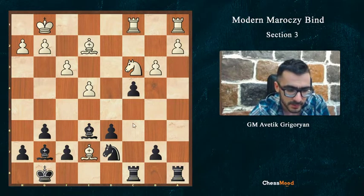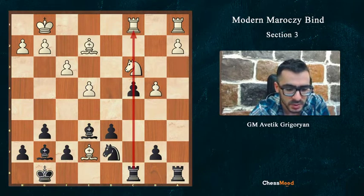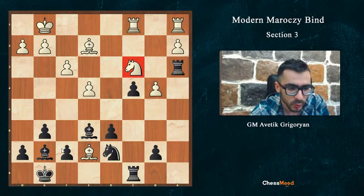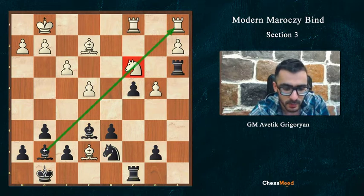B5 and we don't care about giving the e7 pawn. We take bc4, opening this line. Now we're threatening cb3, after which Nc3 will hang. And if white plays b4, keeping the c-line closed, we have another strong move: Rfc3, putting more pressure on the c3 line and on this pin. White is losing some material.